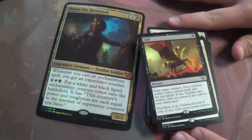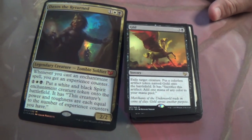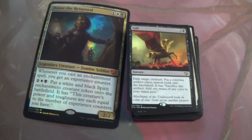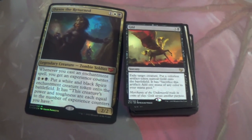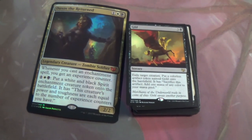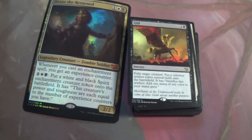We'll get to that card next, but first — Guild. This is where we're using our gold token. It's a removal spell — you get a colorless artifact token named Gold, sac it and make mana. So you kill and get mana. It's a removal spell that costs a little more because it's giving you mana afterwards. And a blocker potentially.